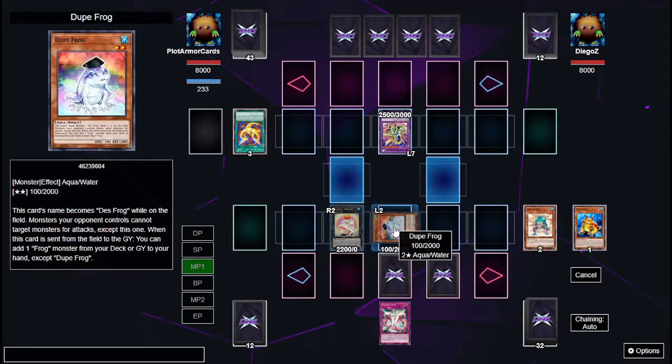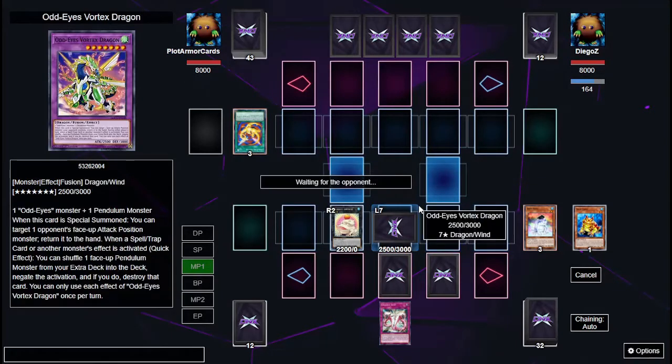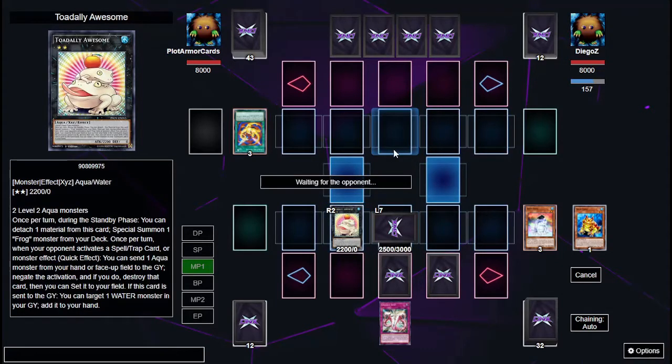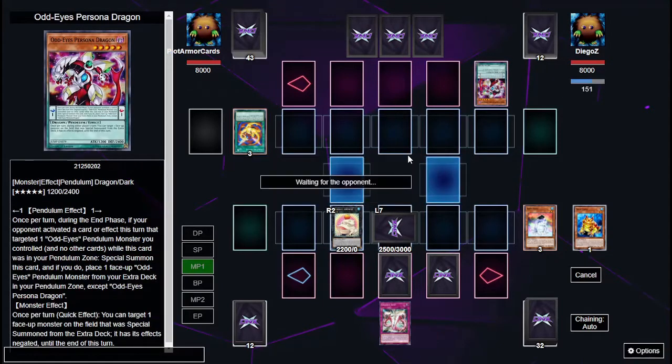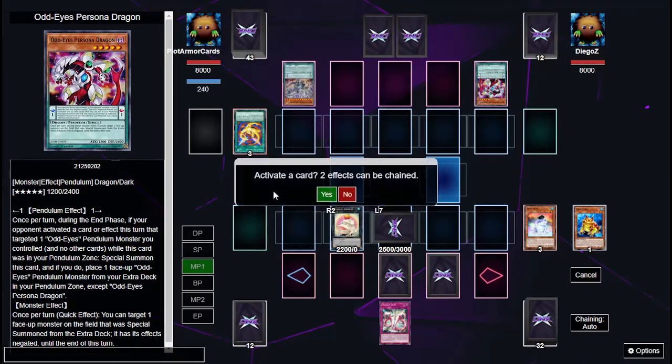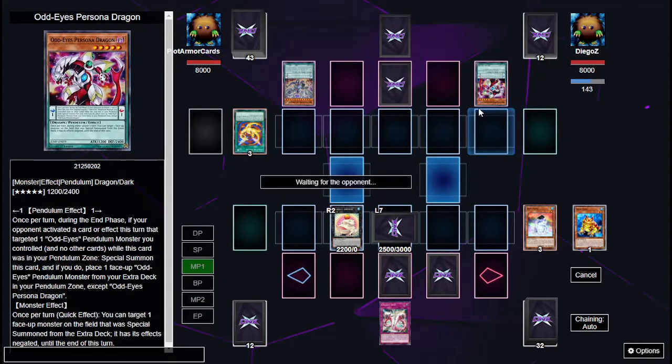I'm snatching your monster — let's send Dupe Frog to the grave and set the destroyed monster. I'm taking his monster which has 3000 DEF, so I should be good. Totally Awesome is once per turn so I have to be a little careful, but it was going to the grave anyway. He has a bunch of pendulums — Odd-Eyes Persona Dragon and Odd-Eyes Revolution Dragon. It amazes me how unfamiliar I am with this archetype.